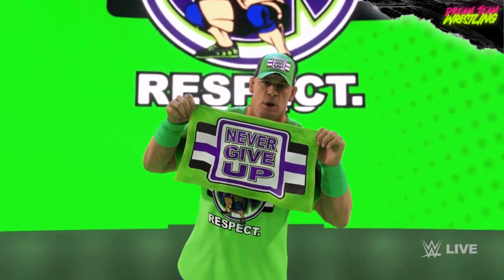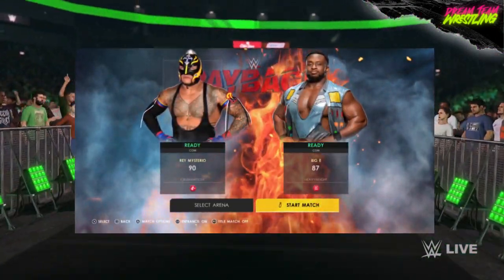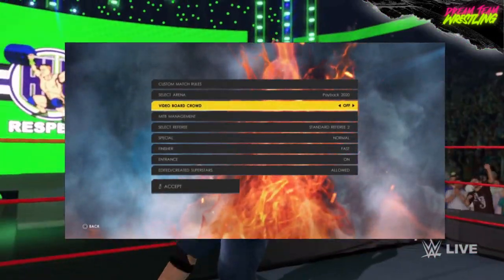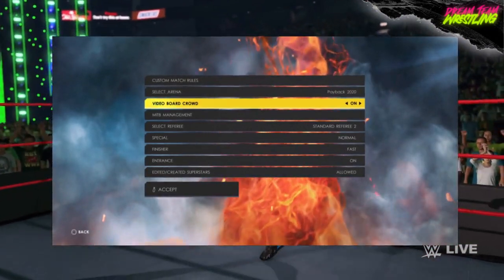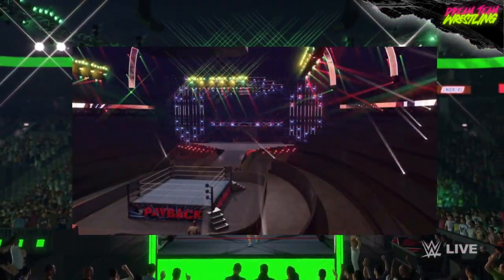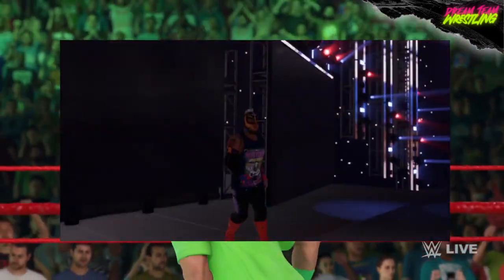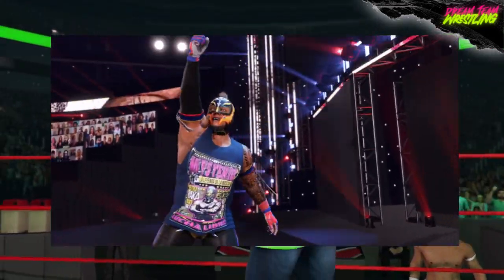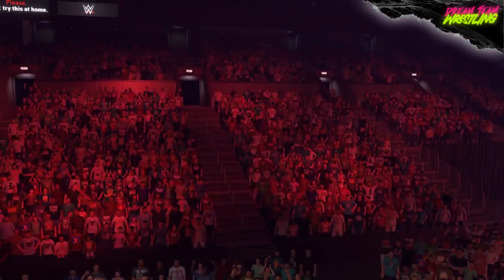The Thunderdome is a big thing in WWE 2K22. If you remember the COVID pandemic, we all remember the Thunderdome as well. Follow the steps on screen and they'll take you to the options menu where you can turn on what are called video boards. If you turn those on, the arena will change into the Thunderdome. Note that it doesn't work on every single arena — if the option is grayed out you can't use the boards — but if you can, the Thunderdome will be welcomed into your game. It's a very nice effect and a feature I didn't expect to see but really love.